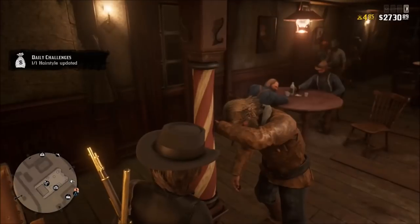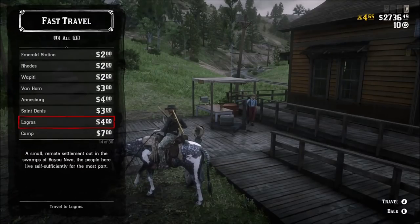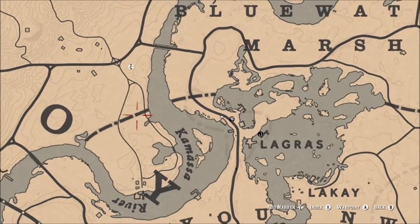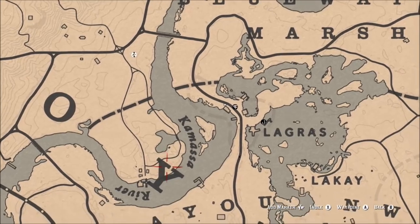So now you've got yourself 20 gold nuggets and 400 XP. Go to fast travel and go to Le Gray or Le Grasse - you know what I'm talking about, it's right there on the screen. It will cost you four bucks if you are a little tight on cash, but you can take the trip if you want. This is where you'll end up - you want to head over to the area just to the left of the Kamasa River.